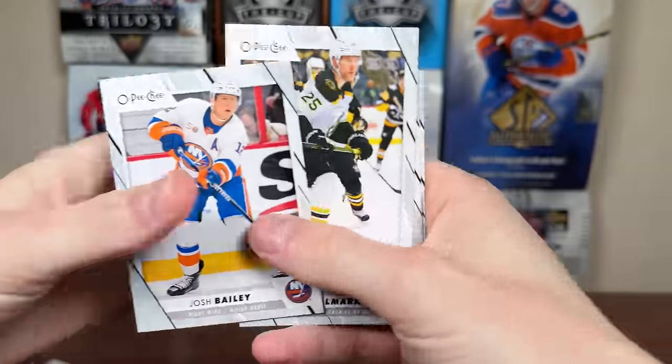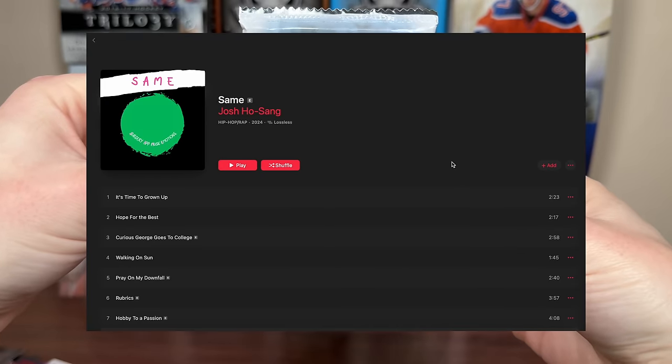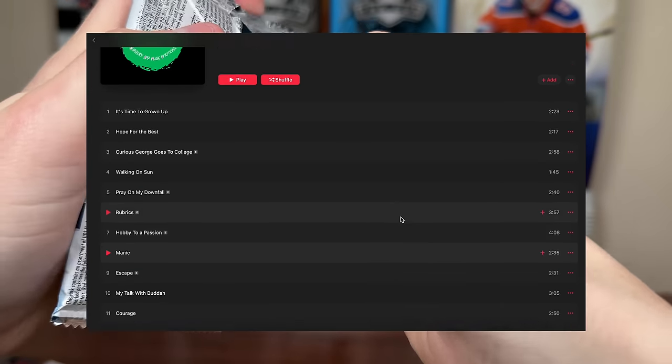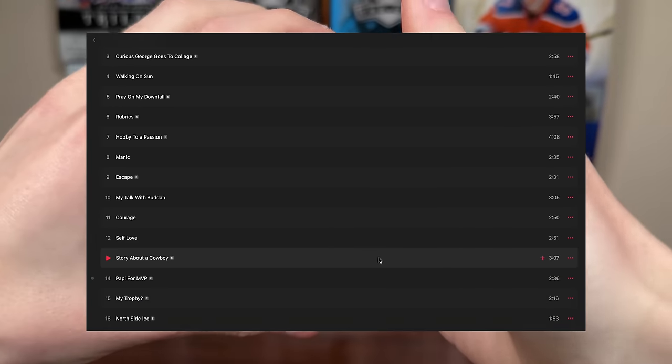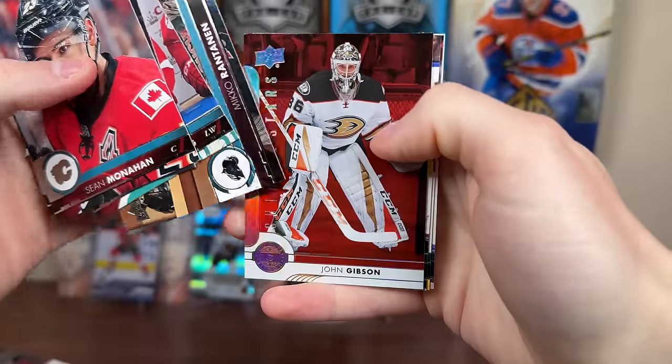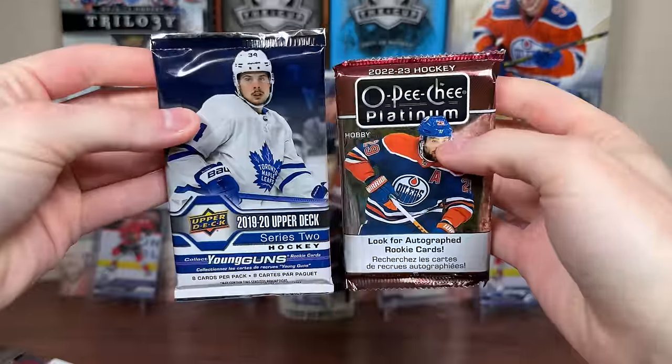Travis Boyd Retro. Let's do 17-18 Series 1. I haven't checked out Josh Ho-Sang's new album yet — I need to though. I searched it up and I plan on giving a review when I do. Let's see if we have him here — nope. We got John Gibson Shining Stars red, with more base platinum.